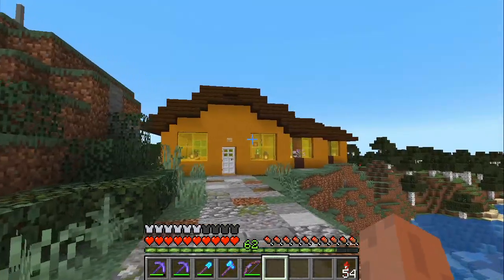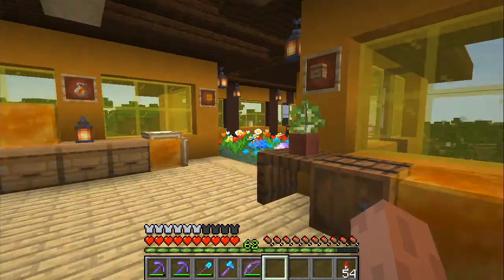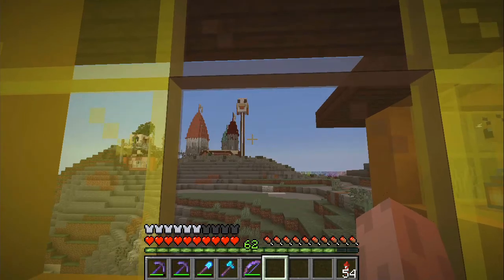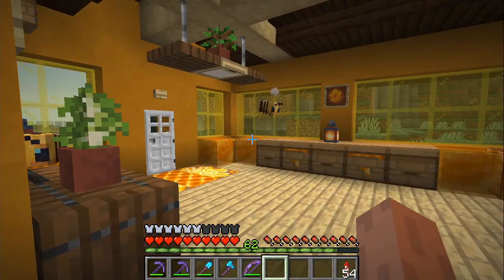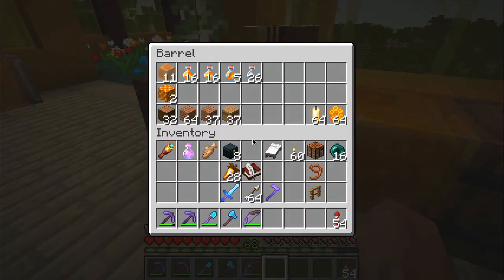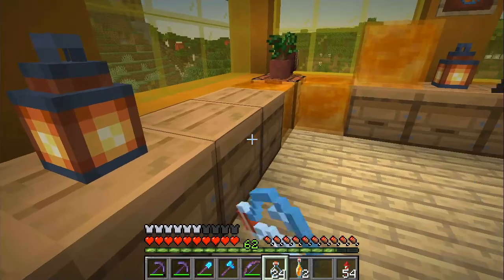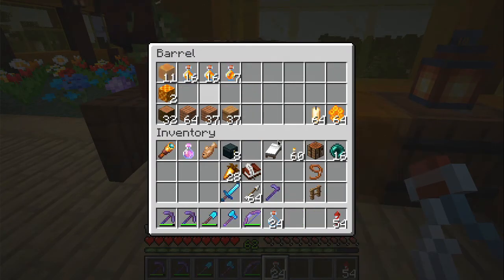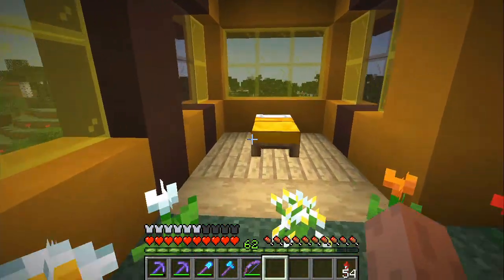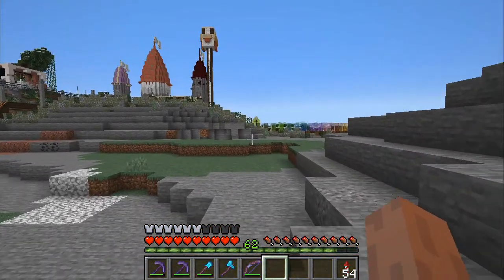If we go back down and turn left, here we have our first honey farm - just a little cozy manual one that I'm not really using anymore. The bees were all inside for some reason. We have a much more efficient honey farm over at the nether outpost, so I just used this for the honey bottles. I haven't really used the honey blocks for much, but maybe one day. Nice sea of flowers here, and a cozy bedroom.